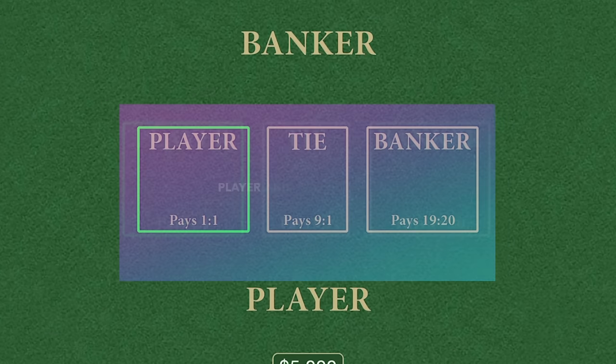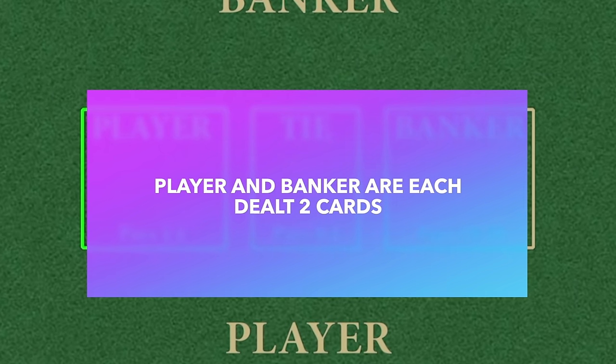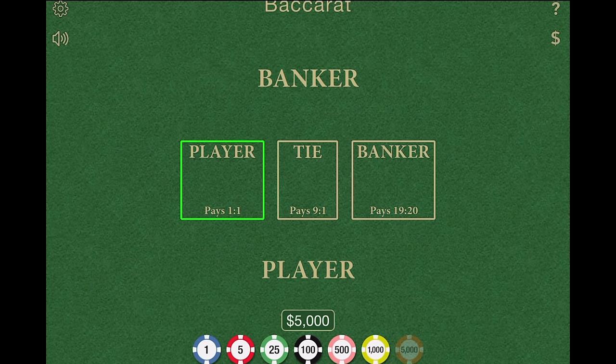The player and the banker are each dealt two cards. Depending on what those two cards are, there may be a third card dealt. So essentially two cards are given to the banker and two cards are given to the player. The goal of the game is to be the person closest to the number nine.